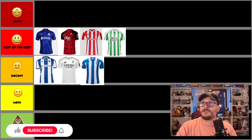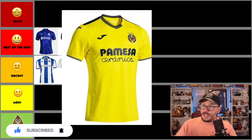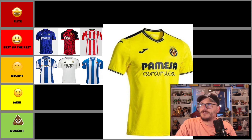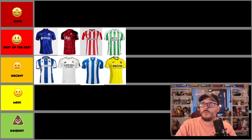Villarreal — Big Bob Rotundias might be wearing this next season on loan. It's yellow — it's what they wear. It's just kind of like Real Madrid in that sense: they do yellow, that's all they do. It's bold, but I'm a little bit bored of it. I think they've worn that kind of thing for a while.